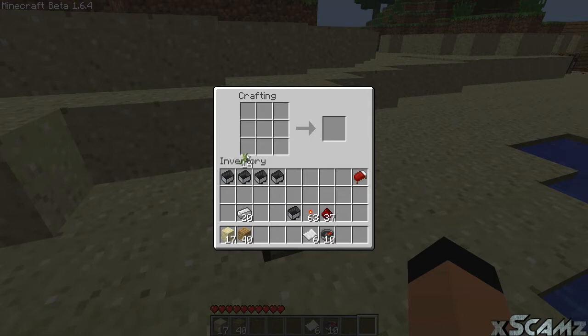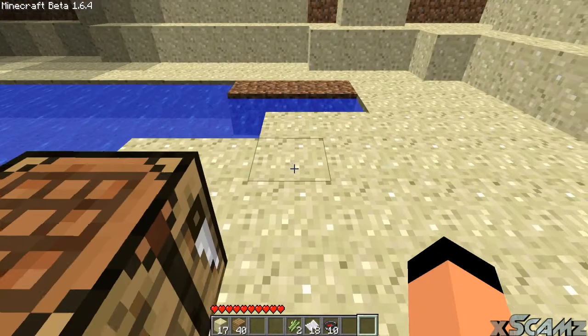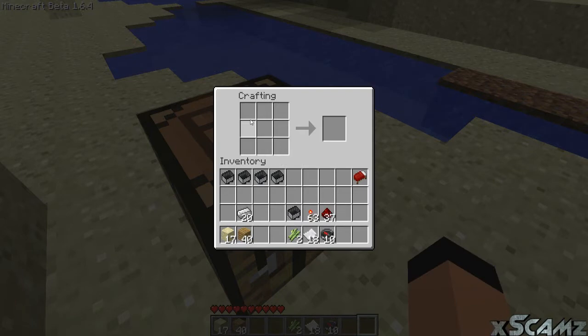You get your sugar cane and bring it in to make paper. Now we have our paper and we go back in again, and as if you're making a chest, go all around the outside with paper.